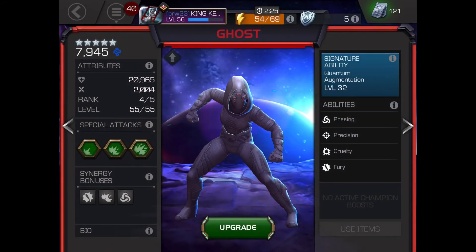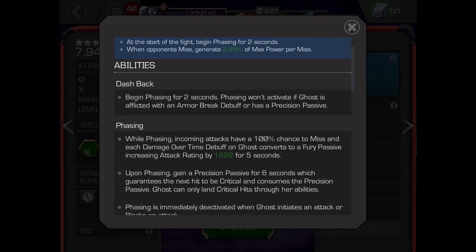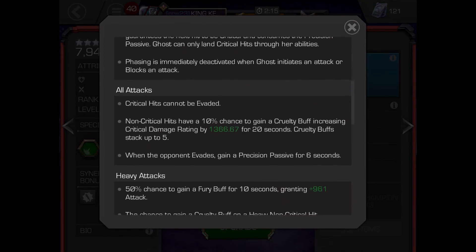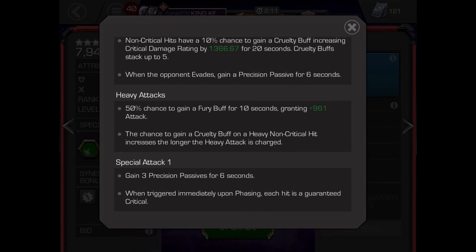Number 1: Ghost. Whilst dashing back, Ghost will phase for 2 seconds. Ghost cannot phase when she has a passive precision or when she has an armour break debuff on her. After phasing, her first hit is a critical hit.